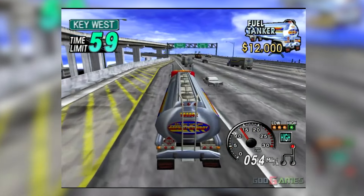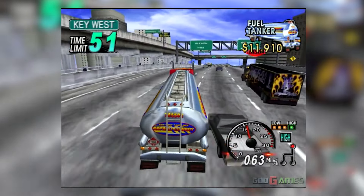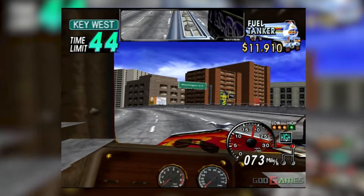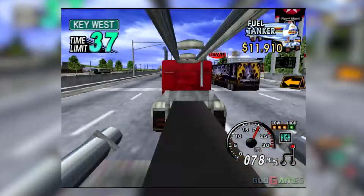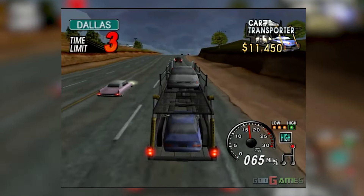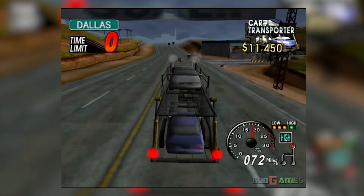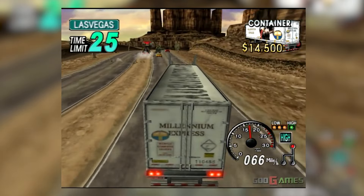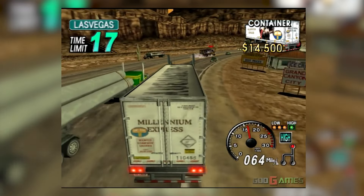18-Wheeler: American Pro Trucker throws you behind the wheel of a big rig for a surprisingly in-depth trucking experience on PlayStation 2. You haul a variety of cargo across meticulously detailed American landscapes — from bustling highways to scenic countrysides — including lumber, cars, and fragile goods demanding careful handling. You manage gear changes, maintain speed limits, and navigate tight corners while monitoring fuel consumption and road conditions. The physics feels surprisingly realistic, making conquering steep inclines or avoiding oncoming traffic genuinely rewarding.